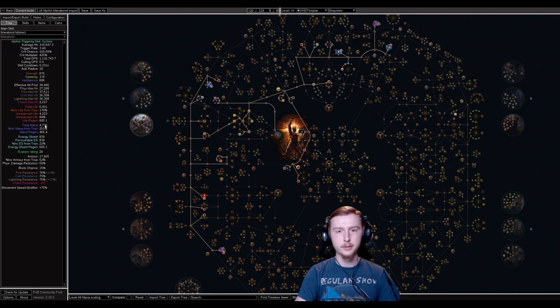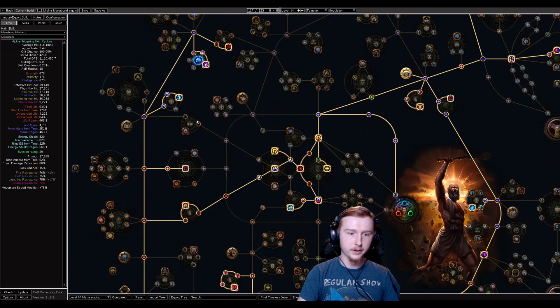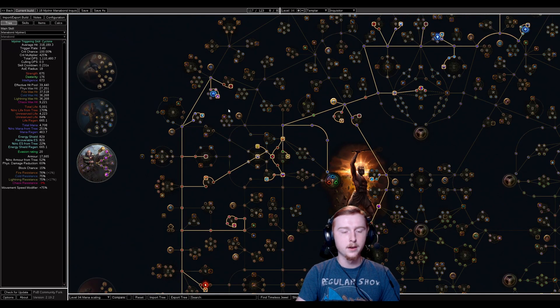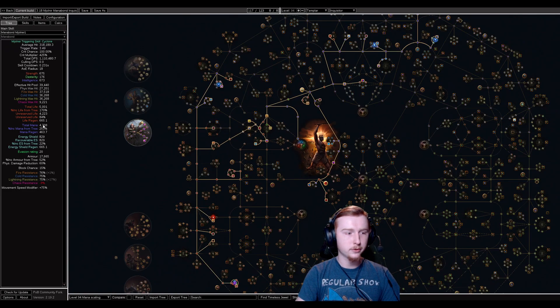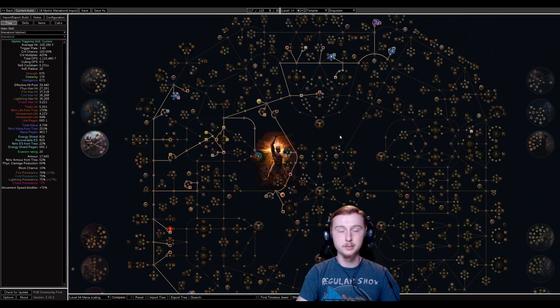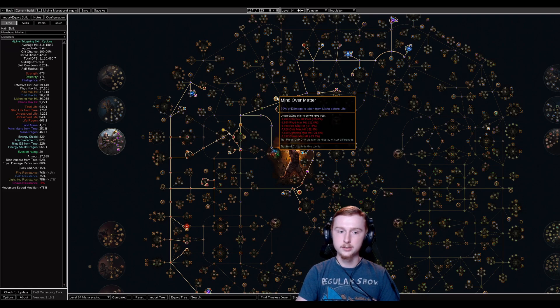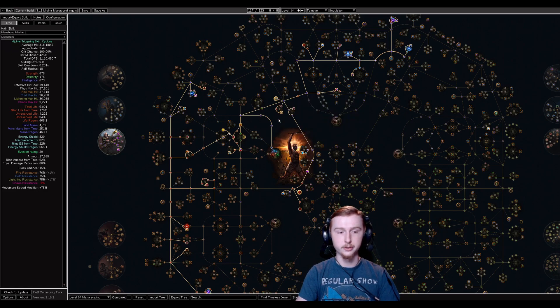The last archetype is mana stacking. Here we have 4700 mana — that's not a lot for a mana stacker, but this is a very rudimentary build. This mana is basically from some very basic mana gear and whatever mana we grab on the tree. Since mana isn't scaling our tank the same way an ES version does with clusters, and we're not a Hierophant, mana becomes more of just a damage tool. So we only have about 5k, but it still makes it worthwhile because of the buffed Mind over Matter coming next league — it's going to 40% without needing a unique chest.